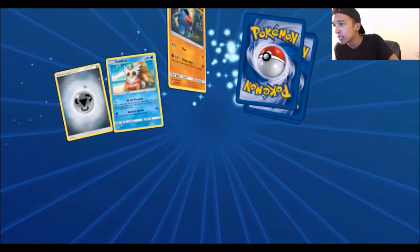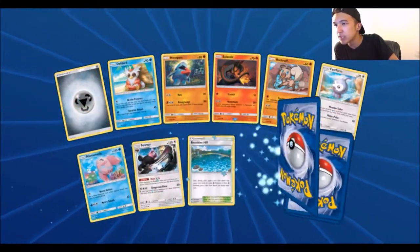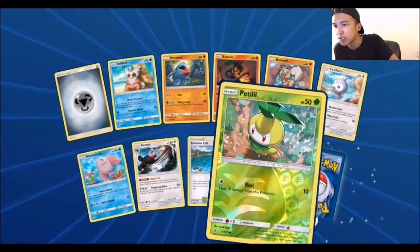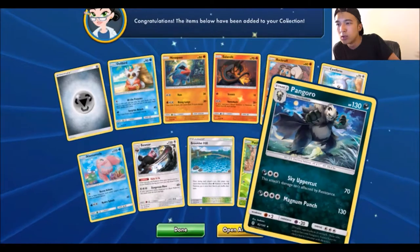Okay. Steel Energy, Delibird, Nosepass, Alolan Mola, Bewear, Bruxish, Hale, a Reverse Petalil. Ugh, Pangoro.